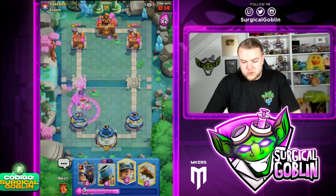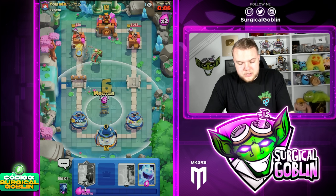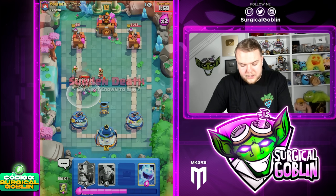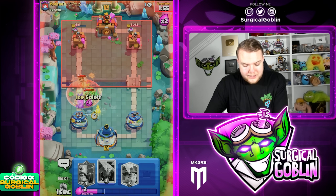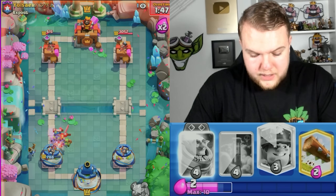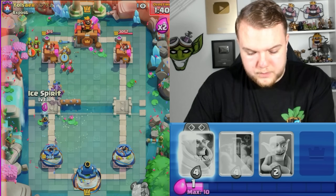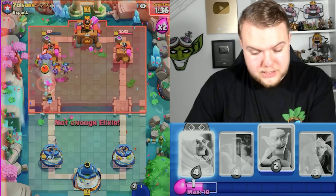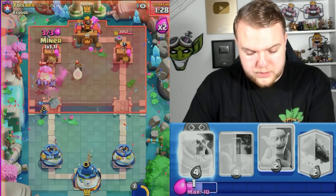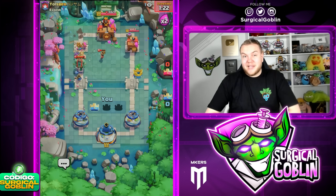I feel like that was the most difficult defense of this match because he had the Evil Archers in cycle. Now it should be pretty easy. Let's go Miner, pre-Log for the Goblins — we hit three of the four Goblins, perfect. Poison on defense is very important, and also important to take advantage of the Goblins since he can't kill them easily. This is gonna be a lot of damage with Goblin Giant — wait, don't tell me we just lost this game. Miner here, he won't expect it. Let's go ability as well. Lightning plus Rage shouldn't be enough — we still have a chance.